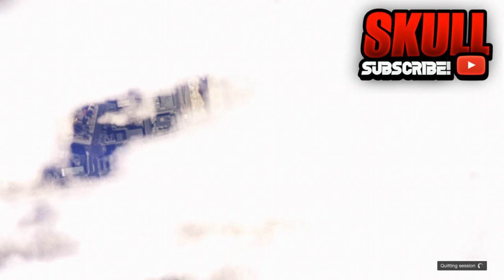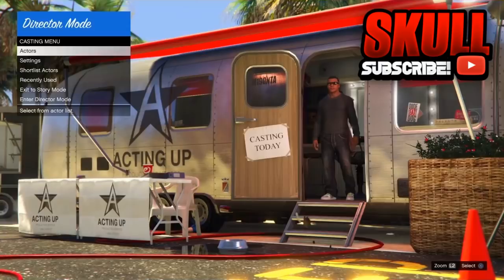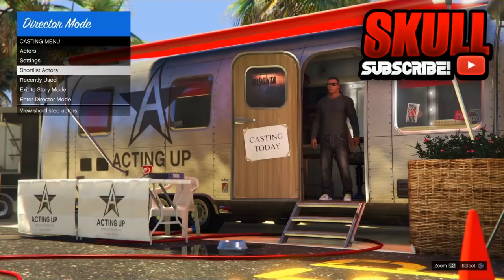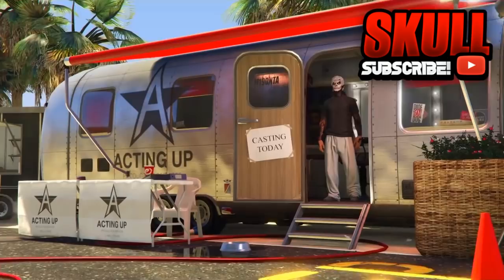Once you're in story mode again, go to director mode from your interaction menu. Then go to your shortlisted actors and your birds should duplicate. Go down to your bird and back up and down — your bird should duplicate.